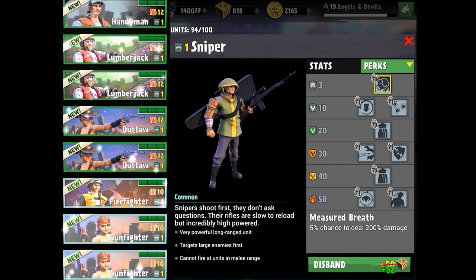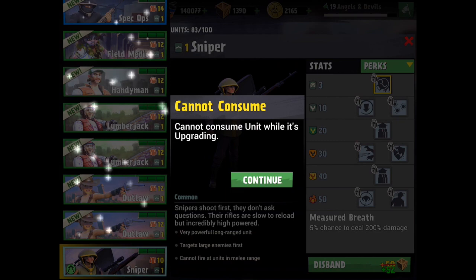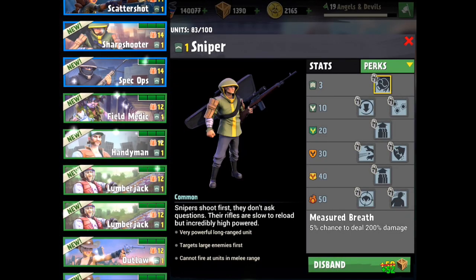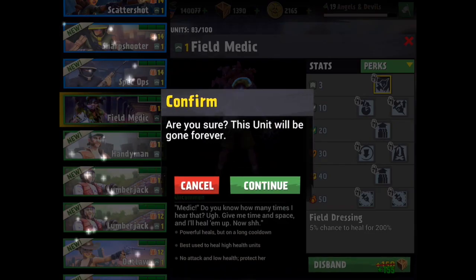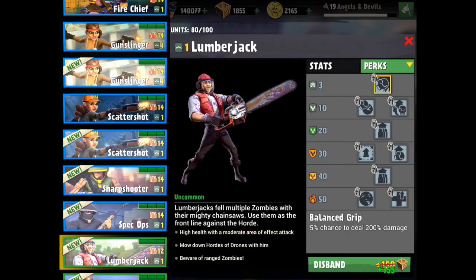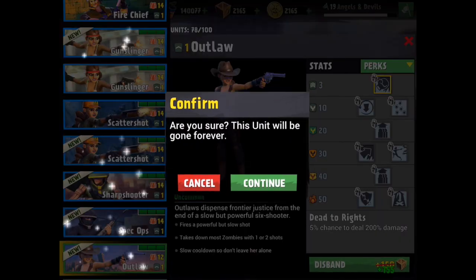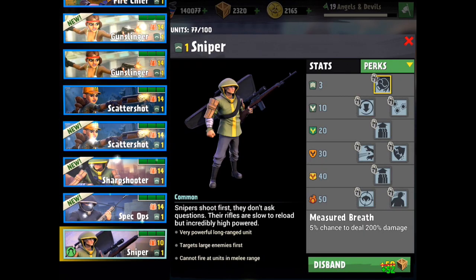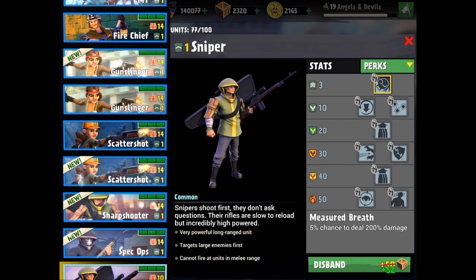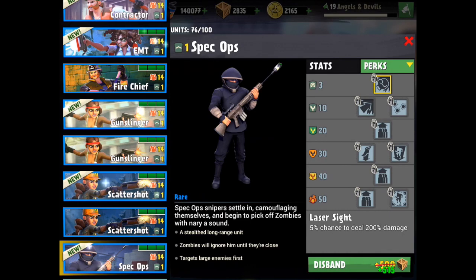Oh man, I can't disband him because he's upgrading — that's so annoying. They didn't fix that; I'm gonna have to have a talk with them. Alright, that guy should be done in a minute so we'll be able to sell him. Let's sell all these guys and get some extra boxes. I don't need any of these Lumberjacks — I have Timber Beasts. I don't need Outlaws — I have Desperados. I should probably keep my Spec Ops. I don't need a Sharpshooter, I never use him.